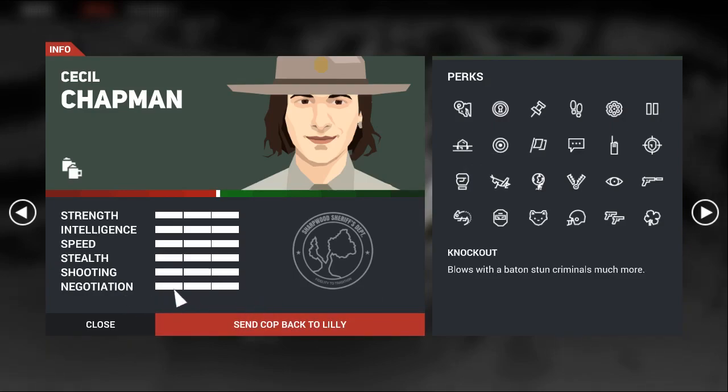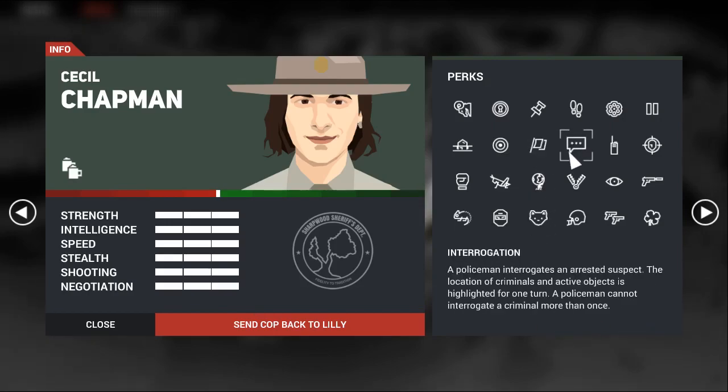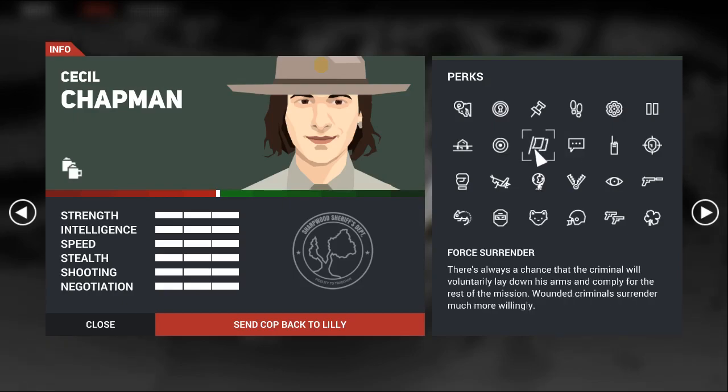Negotiation level 1 has Force Surrender and Interrogation. Force Surrender is kind of poor — it attempts to force the enemy to surrender. The closer you are, the higher the chance; the maximum is around 70%. That's not a lot, and if you don't have many action points you have to move up to the enemy and then attempt the surrender. If it fails, you're pretty much screwed — he will raise the alarm, attack you, and things will go badly.